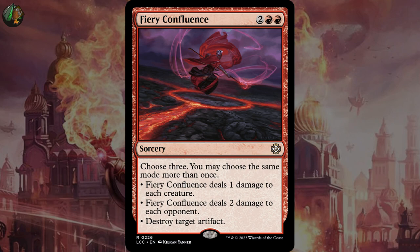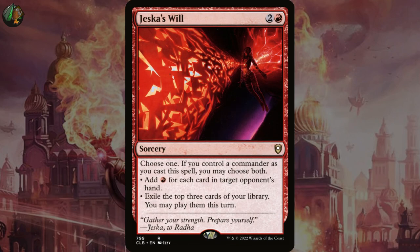Coming in fourth with 8% is Jeska's Will. Choose one — if you chose a commander as you cast the spell, you may choose both: add red for each card in target opponent's hand, or exile the top three cards of your library and you may play them this turn. Since we can only cast it if we have our Oathbreaker, we're always getting both. I don't mention this one much because it's not a synergy card, but it is one of the best options in the format.